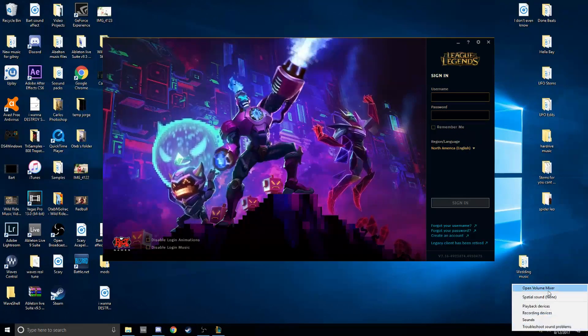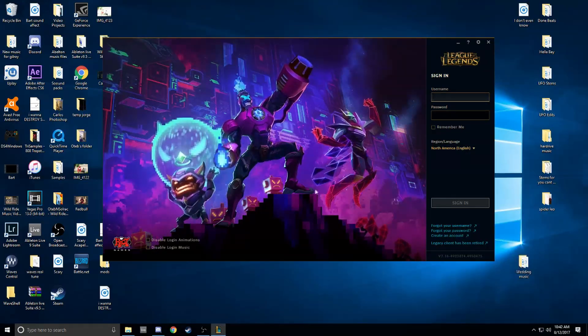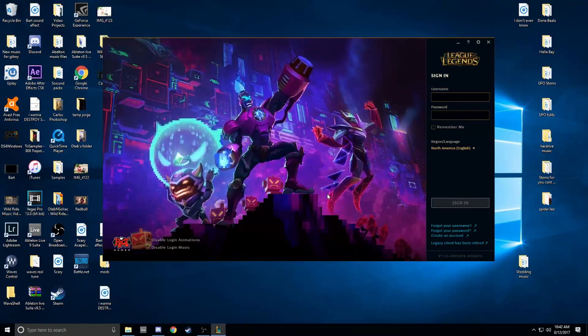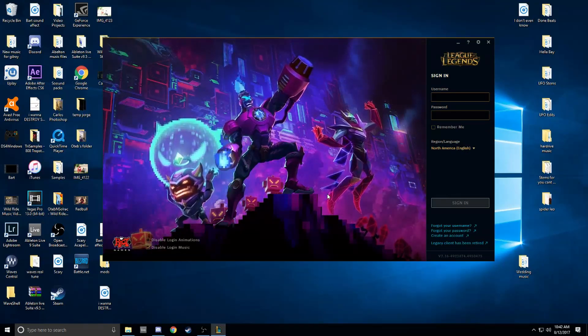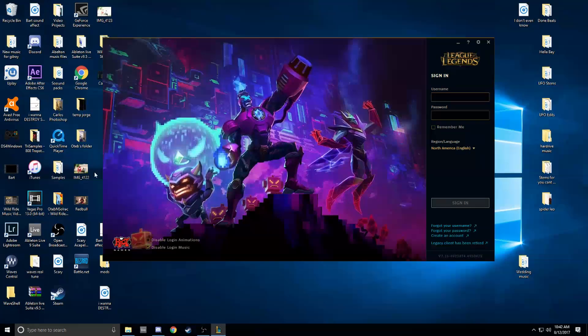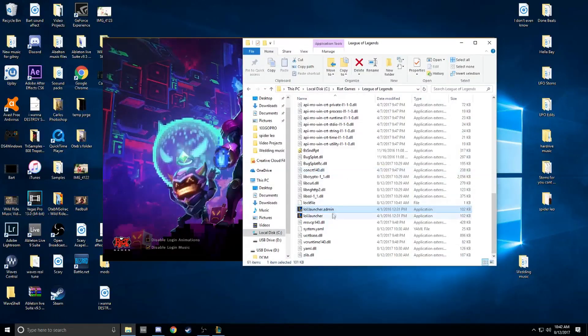Yeah, there you go — that's how I did it. Just remember: if you have any previous versions on your taskbar or desktop, it's gonna do some weird stuff. But if you delete both of those and just do the Admin launch from the folder, it usually fixes it without having to reinstall the game.